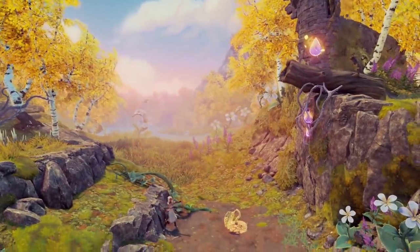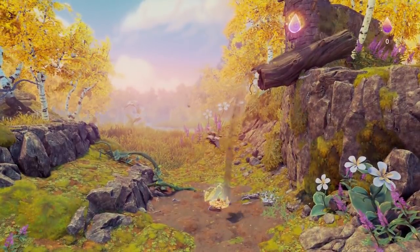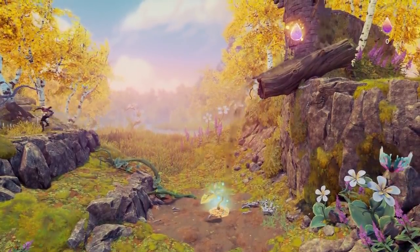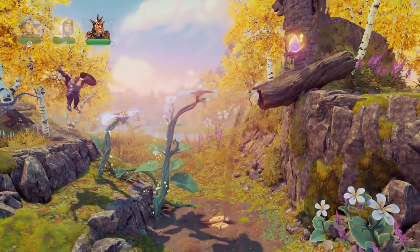First up here we have some sort of puzzle. We're gonna shoot these roots and make this water flow downwards onto this plant, and that in return will make these beautiful giant flowers grow magically.